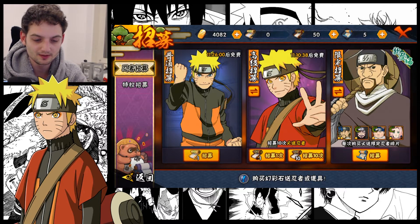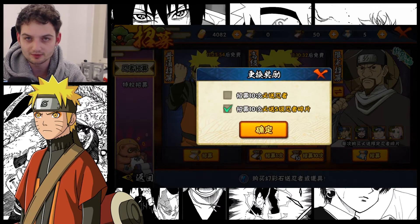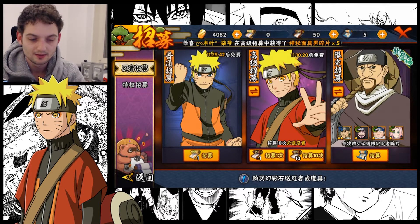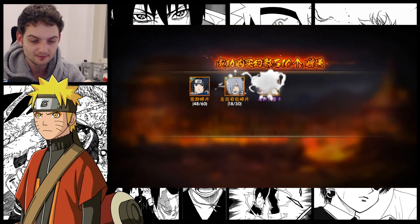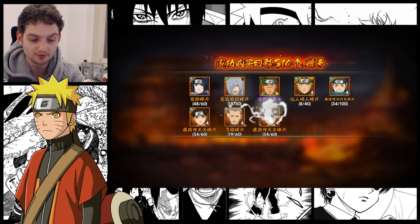I'm going to use the first version, not the second one. If I tap this one, as most of you probably know, you get one guaranteed Masterman piece — but I have a lot of Masterman pieces already, so I'm going to take a little gamble here. First 10 down the drain — got Iruka, and four pieces already. That's eight pieces total. This was already a very good pool — eight pieces, that's lucky. Let's hope that continues.